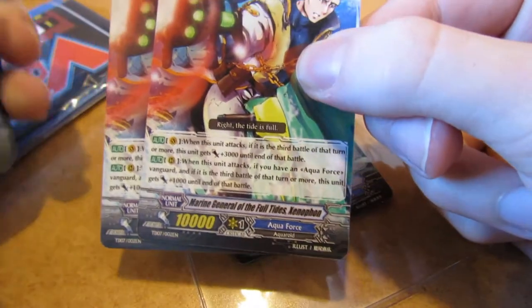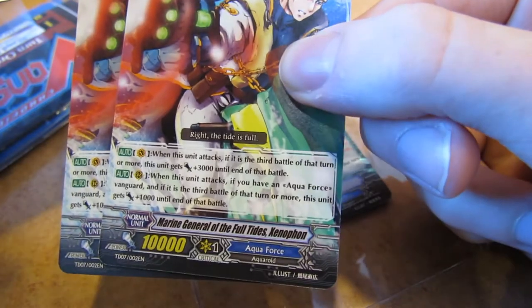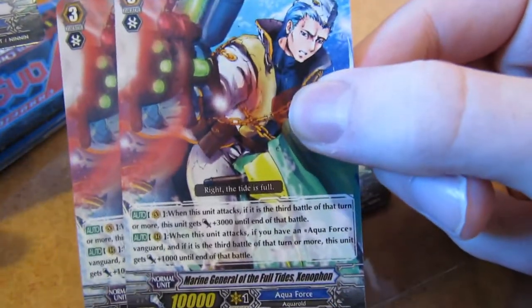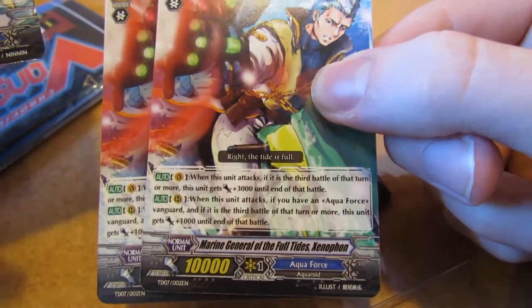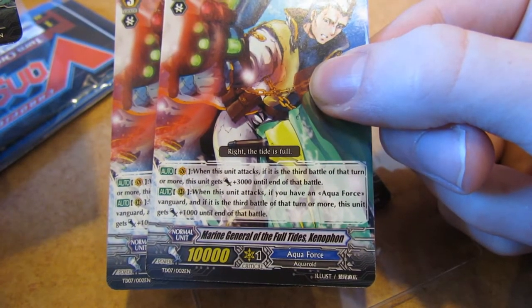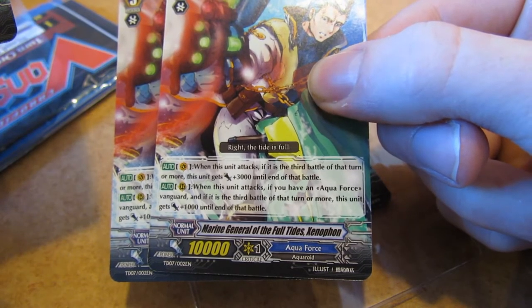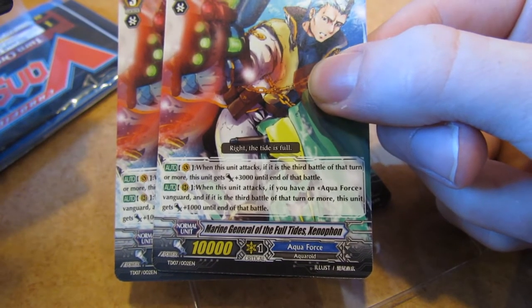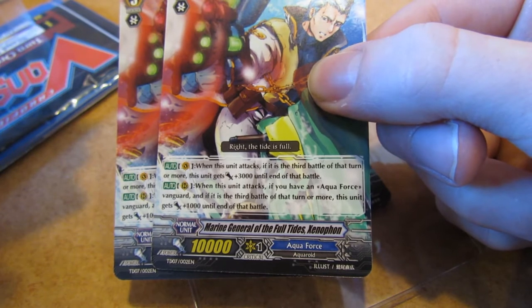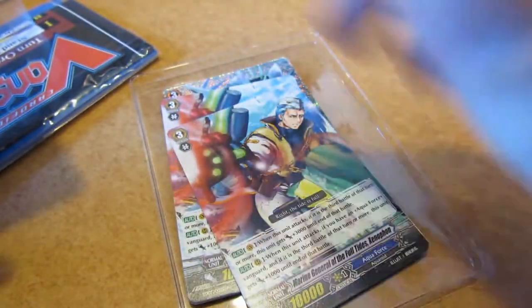Then we have two Marine General of the Full Tides. When the unit attacks, if it is the third battle of the turn or more, this unit gets 3000 on vanguard. And on rearguard, when this unit attacks, if you have an Aquaforce vanguard and if it is the third battle of the turn or more, this unit gains 1000.